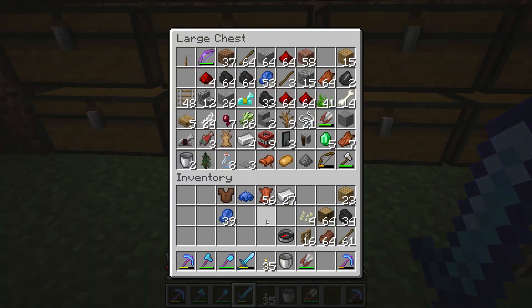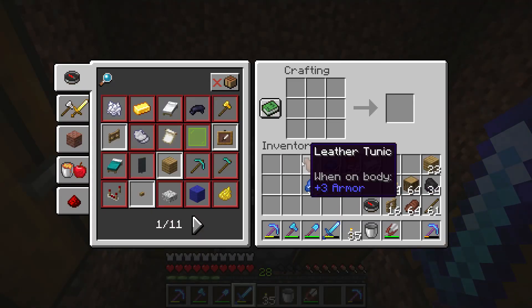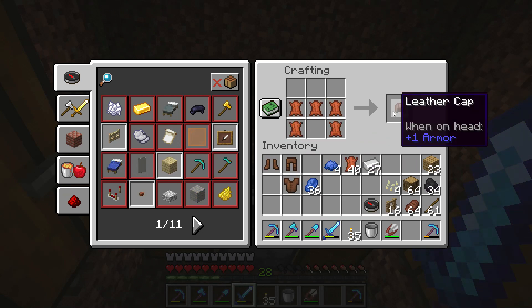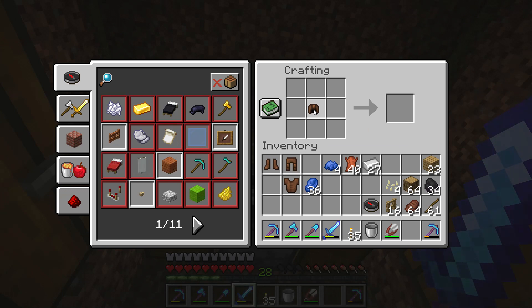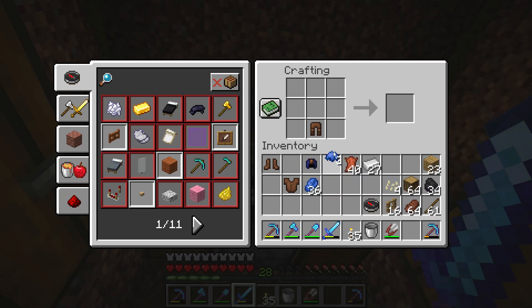Hello everyone, I want to show you how to dye armor in Minecraft. First of all, you can only dye leather armor — you cannot dye diamond armor or iron. If you want to dye leather armor, just put a leather armor item into your crafting window along with a dye, and now you can have dyed leather armor.